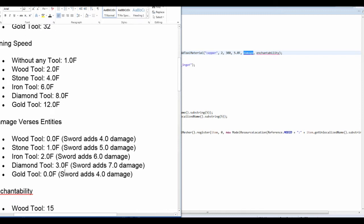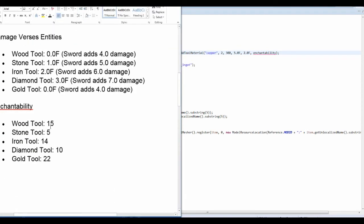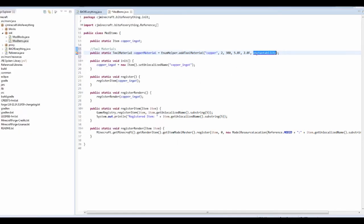Damage — so this is damage versus entities. Swords add different amounts. I think ours is going to be the same, so 2.0. And finally enchantability — this determines what enchants you get. Gold is 22, iron is 14, and ours is going to have 12.